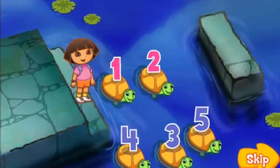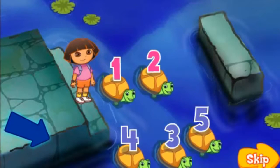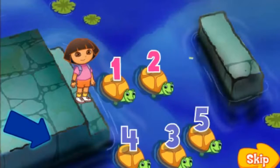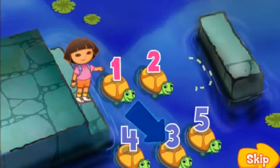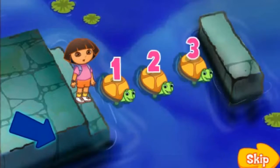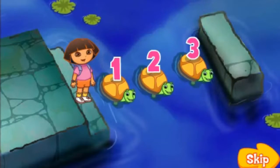We made it to Turtle River! To get across, we need to jump on the turtles' backs! Look at the numbers on the turtles! They go in number order, but one is missing! We need to click on the turtle with the missing number! One, two, three! That's it! One, two, three! That's the right order!